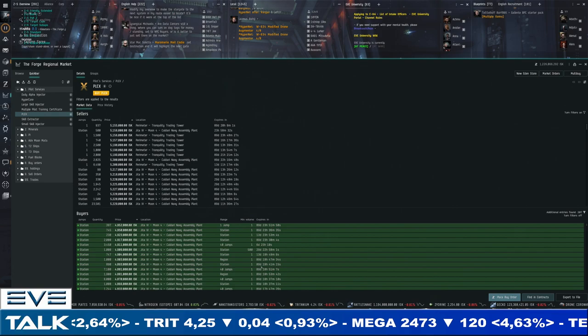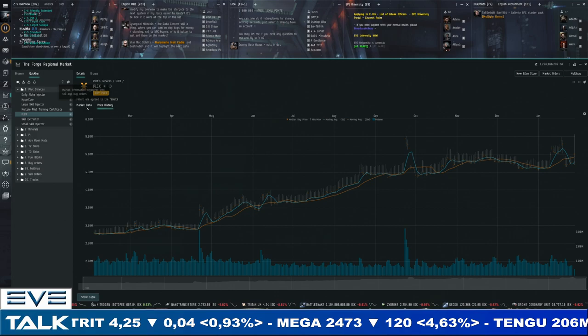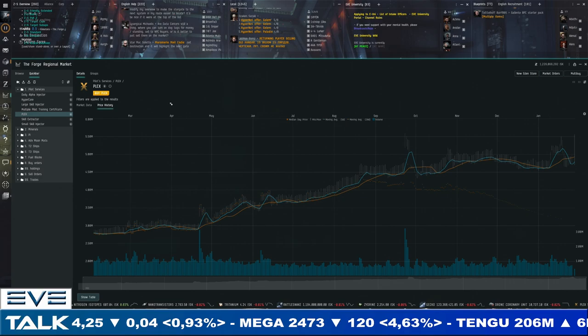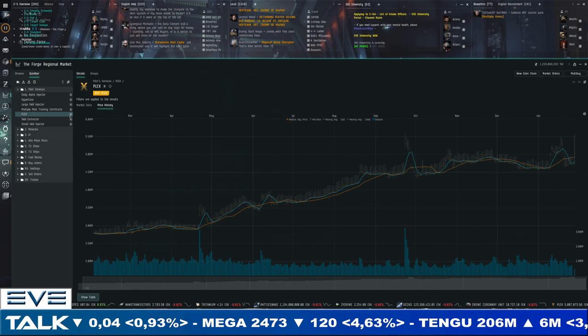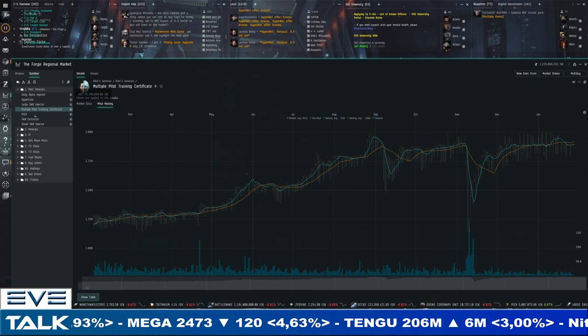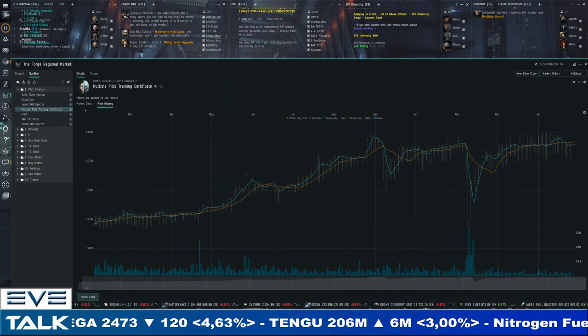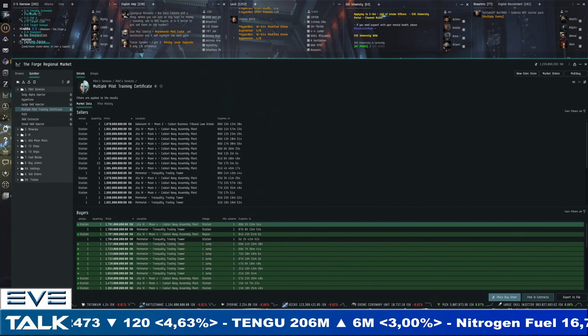It takes a little bit of extra effort to go to the Tranquility Trading Tower and pick up these PLEXes, so they're more at the forefront of cheaper prices for buyers. Buyers are very close to 5 million ISK as well, so the chart definitely has to catch up. PLEX prices are very expensive at the moment, which is normal as they are being drained out of the game due to the sale in the New Eden Store.